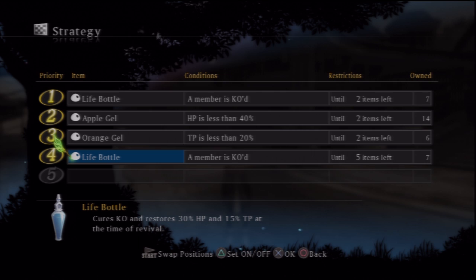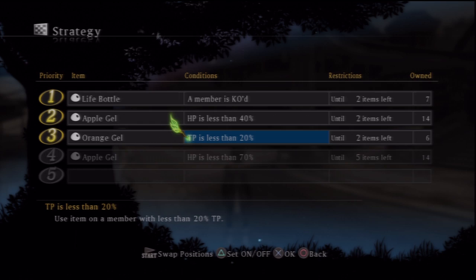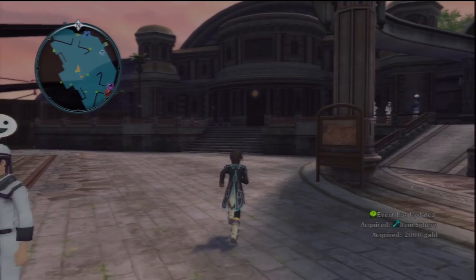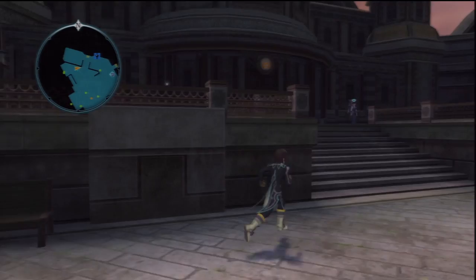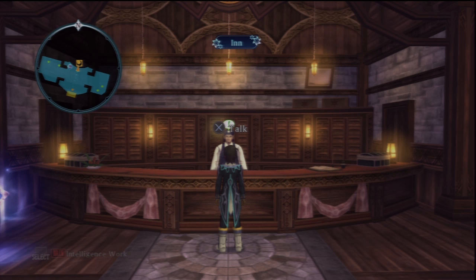Eventually you unlock more slots. This is pretty much the exact same thing as Final Fantasy XII's gambit system. So if a player has less than 70% TP, use an orange gel to restore their TP — that sort of stuff. You can set it up quite easily. There's an item called a panacea bottle you'll get later on which cures all status ailments, so you can set it to trigger if a status ailment is inflicted. Most of the time, though, your healing characters will automatically use their spells to heal or revive you.